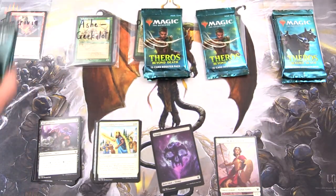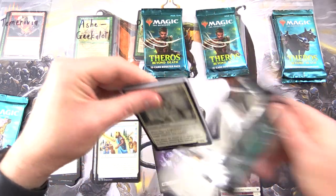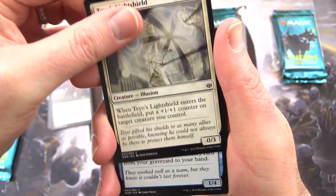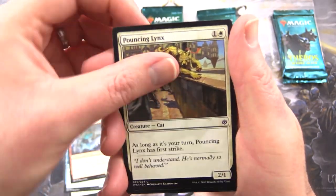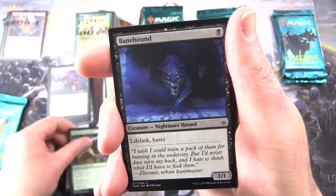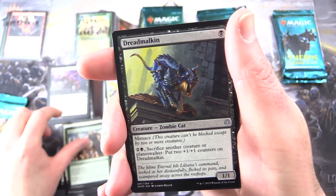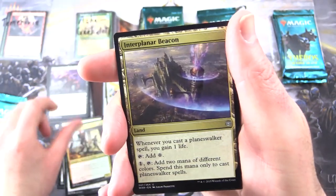Next up we have Ash Geekalotl — thank you for being a patron. We're going to dig into this War of the Spark first. We have Teo's Light Shield, Spellkeeper Weird, Turret Ogre, Pouncing Lynx, Shriek Diver, Zombie Bird Warrior, Ward Scale Croc — he'll bite your whole body off, watch out for that guy — Bean Hound, Trusted Pegasus. Uncommons: Dread Malkin, Rubble Belt Rioters, Interplanar Beacon.